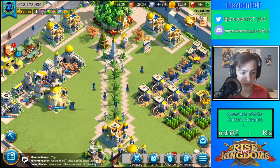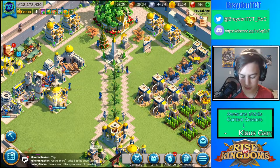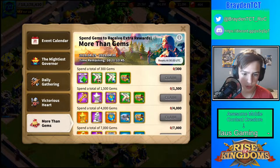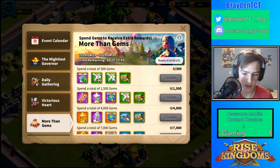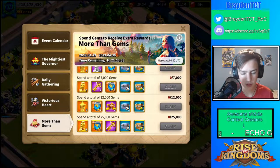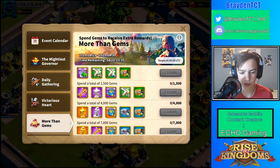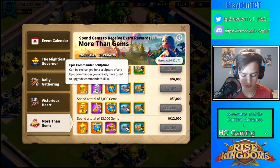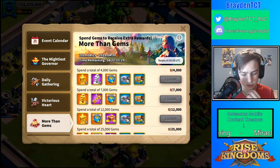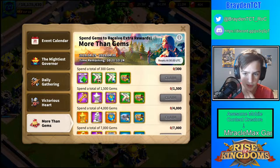We're going to be talking about what you should buy up to and how it works. The More With Gems event is this event over here. It pretty much works where you spend gems, and the more gems you spend, the more rewards you get. The cap is 25,000 gems. The main rewards here are pretty much the gold sculptures and these sculptures too, and also experience and some speedups.